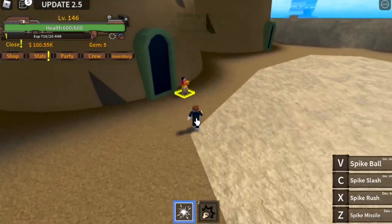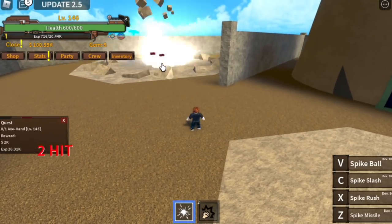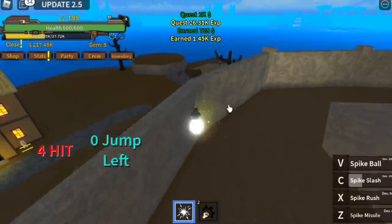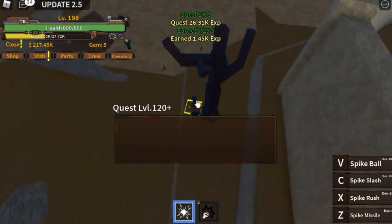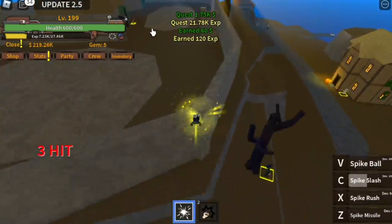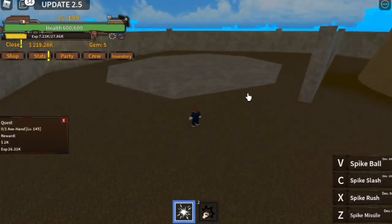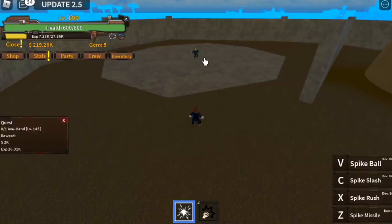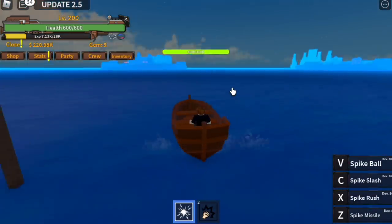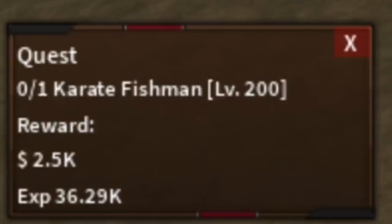When you reach level 145, you can start defeating the Axe Hand. To make this faster, do Axe Hand then go to the Captain — Axe Hand, Captain. Use C skill, jump. Get the quest, use your C skill. The technique is to aim lower — don't aim at the mob, aim lower. I discovered it when I was in Bubble Island. When you reach level 200, you can now go to Shark Island, and we skip one quest — go straight to the Karate Fishman. One C skill is enough.